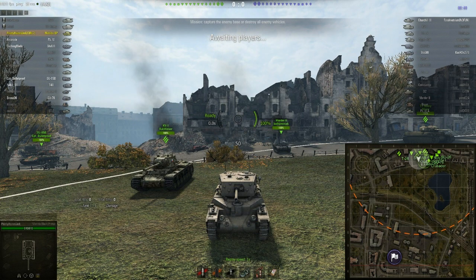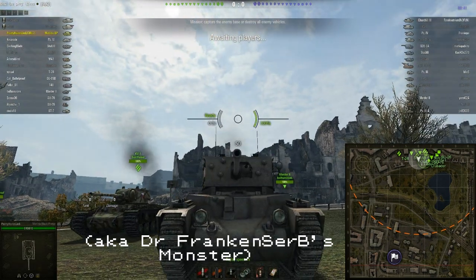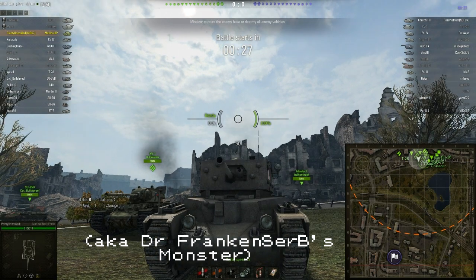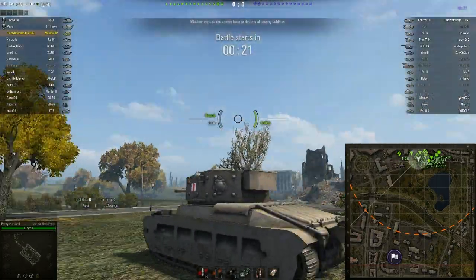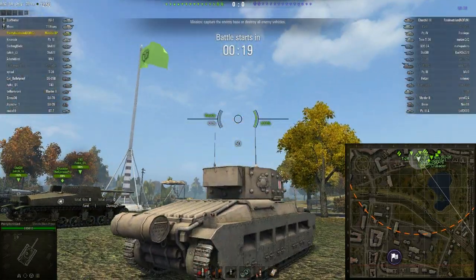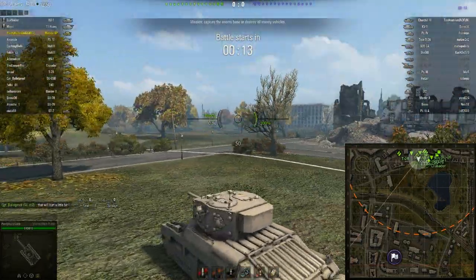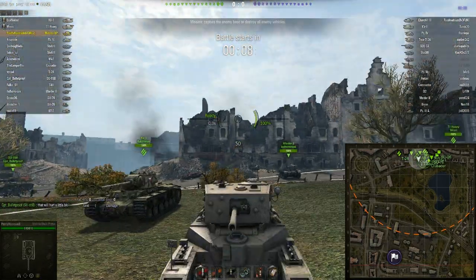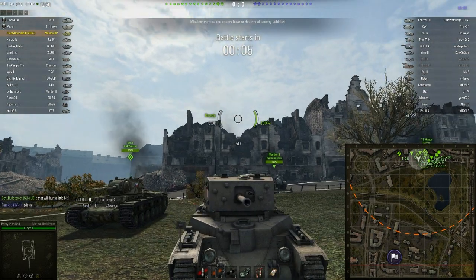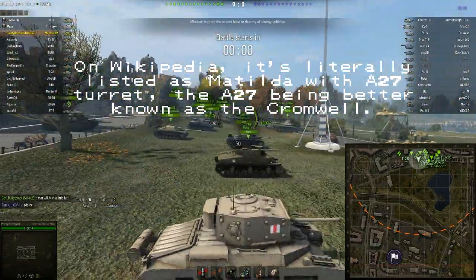Hello tankers and tankettes, welcome to another one of my own replays. Today it's going to be a lesser seen tank, the Matilda Black Prince, although that name is a bit of a misnomer on Wargaming's part, because I think this thing existed as a one-off project. They've called it Black Prince for reasons — I don't really know what to call it. It's probably one of those that had just a bunch of numbers as a designation, but I prefer 'Chromtilda,' because it kind of is.